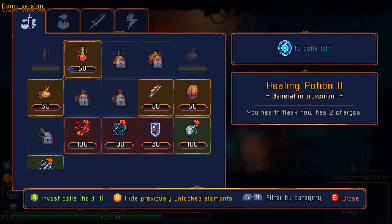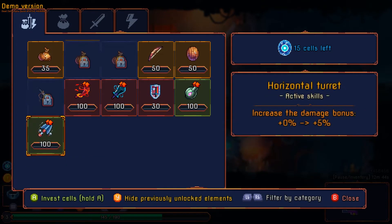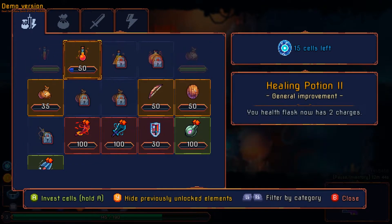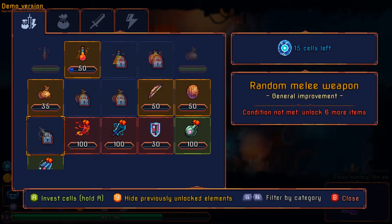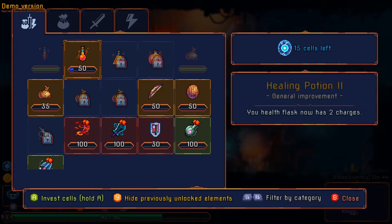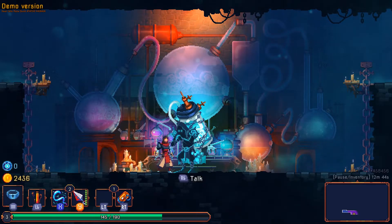Right now, what I'm trying to invest in is a healing potion level 2, which would give me two charges — I think that's very valuable. Most of the other things unlock items. When I unlocked the first level of the blood sword, that just allowed me to have the blood sword, and when you unlock something in the run you unlock it, you pretty much get it right away — so that's useful if you don't really have a weapon going. I'm going to go ahead and invest what cells I have into the potion.